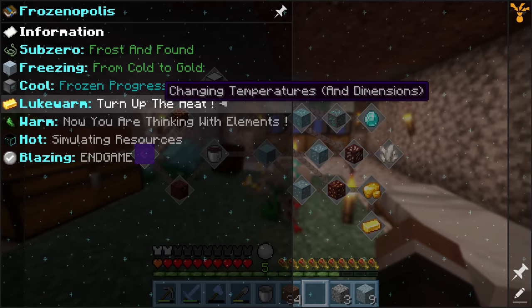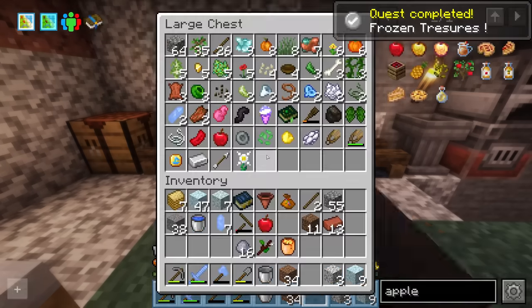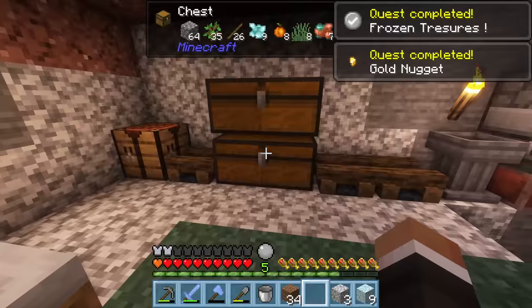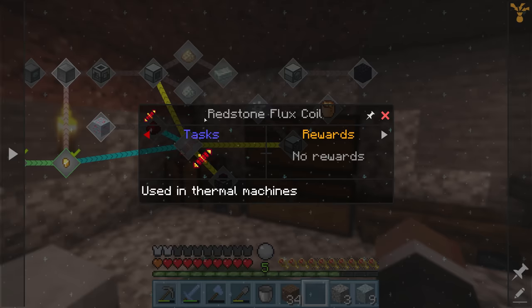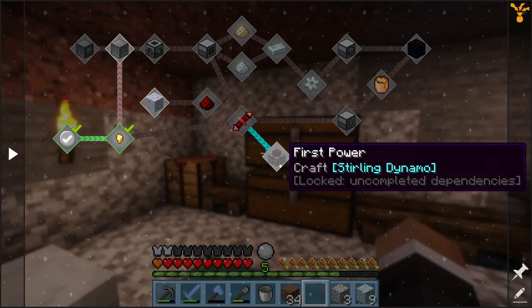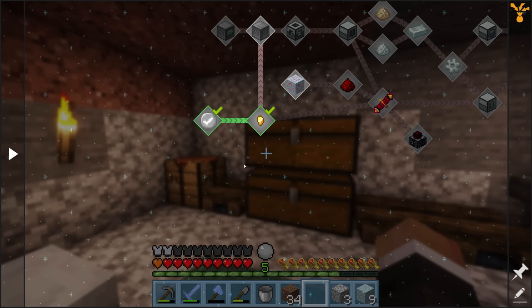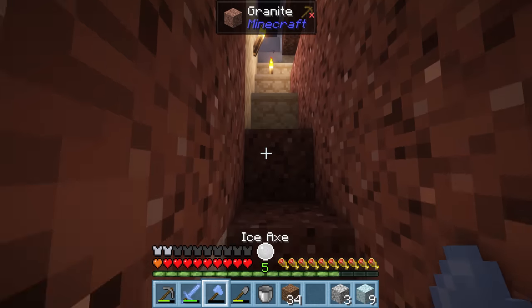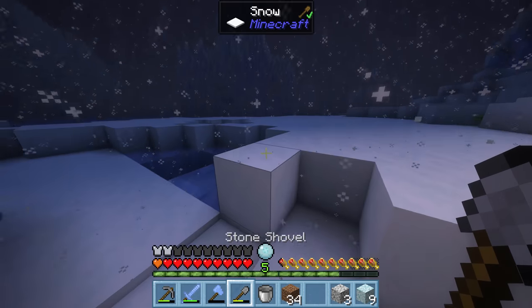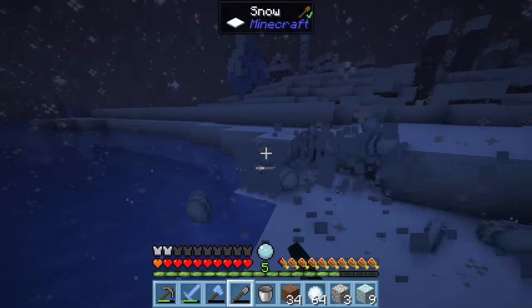Let's take a look at the next quest line: Frozen Progress. This one begins with Frozen Treasures — it says you can break snow blocks for a chance to obtain golden nuggets. We did that unknowingly right at the start and have five gold nuggets in our chest, but that's not really enough to do anything. There are a few quests here that require redstone flux coils — you also need one for the pulverizer, the magma crucible, and the sterling dynamo — so we need a couple of gold ingots' worth of nuggets before we can press forward.